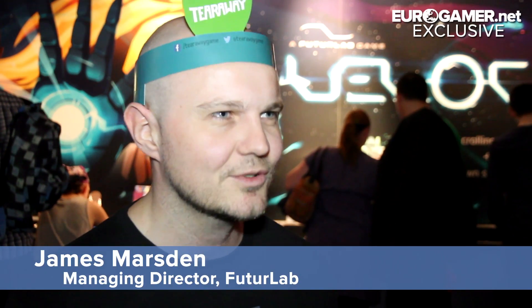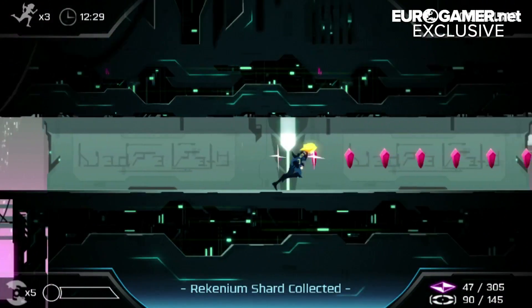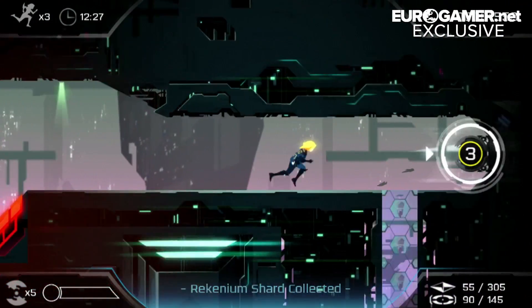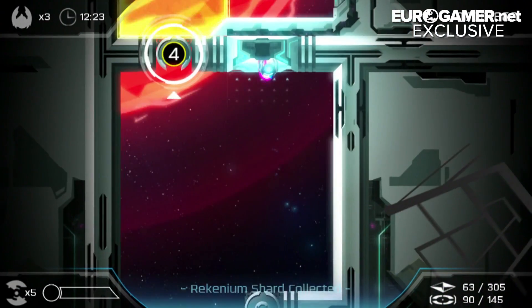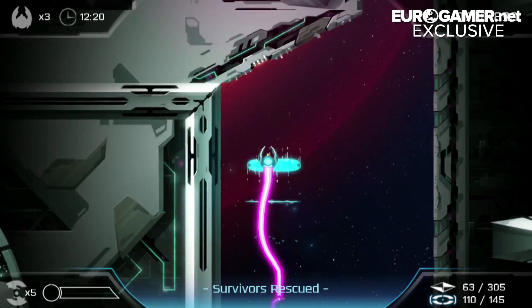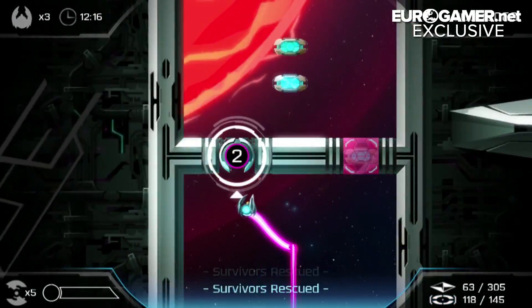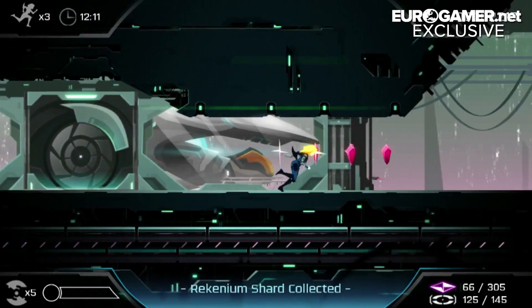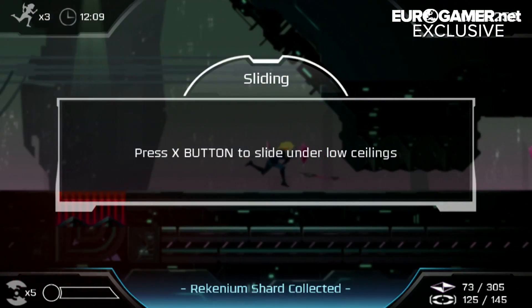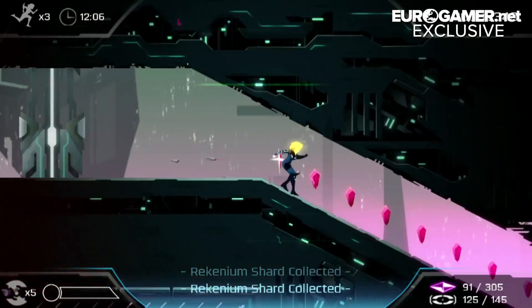Velocity 2X is the sequel to Velocity. We've taken all the great mechanics that were in the first game — teleportation and fast action and puzzles and controls — and added them to the platforming genre. So we've taken all of the tricks that we learned in the first game and applied them to Khaitan on foot. You can take control of the Quark jet to teleport around the environment like in the original, but then you can also dock your ship, get out and run around, and take on the evil Vok Empire on foot, and then get back in your ship and fly on.